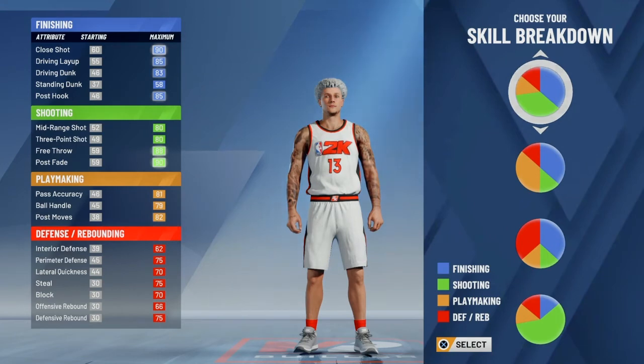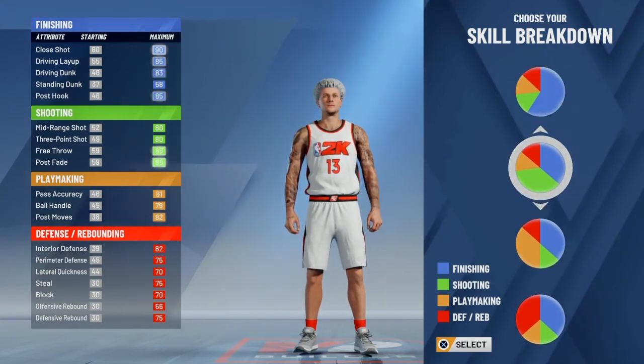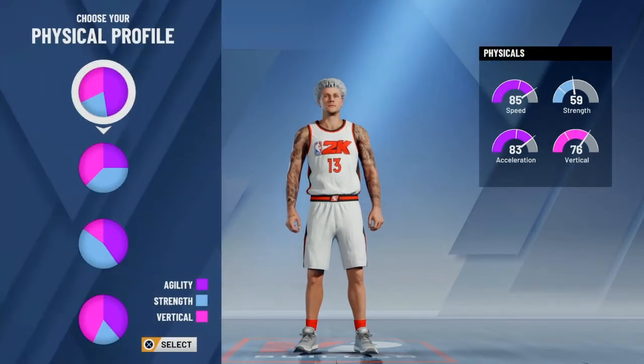Going into the skill breakdown, you're going to want to choose the second pie chart — the finishing and shooting pie chart. And for physicals, you're going to want to choose the pure agility pie chart to get that 85 speed, and you still have a pretty good vertical for a shooting guard.